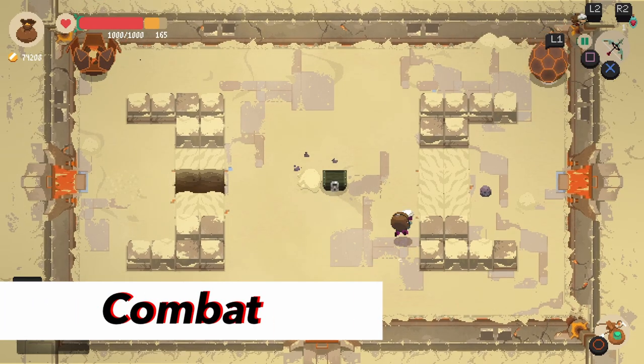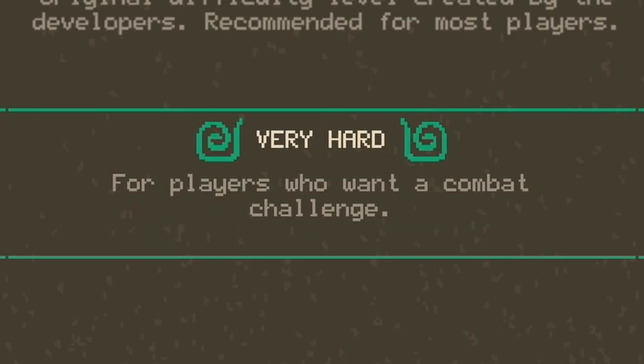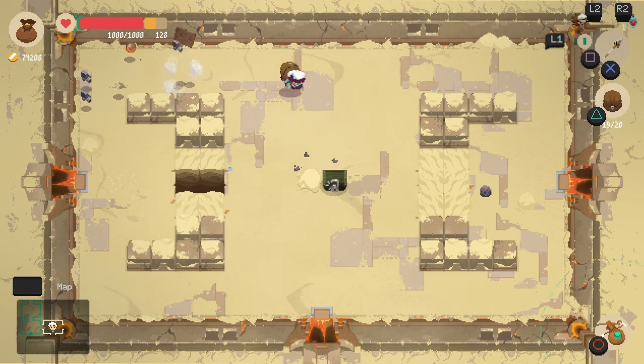Now for the combat. Before you start the game, you're given the choice of difficulty. You've got normal, hard, and very hard. The game recommends hard as it's supposed to be the default difficulty, with normal being easy and very hard being hard.